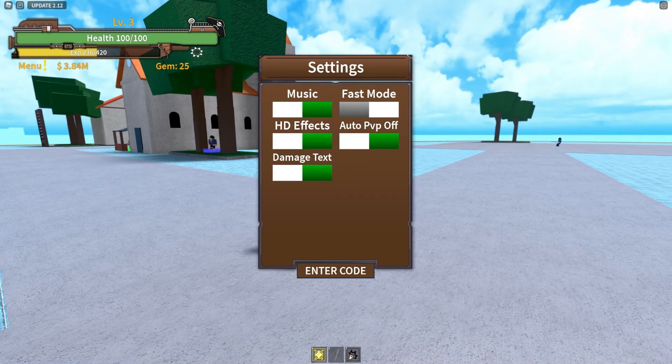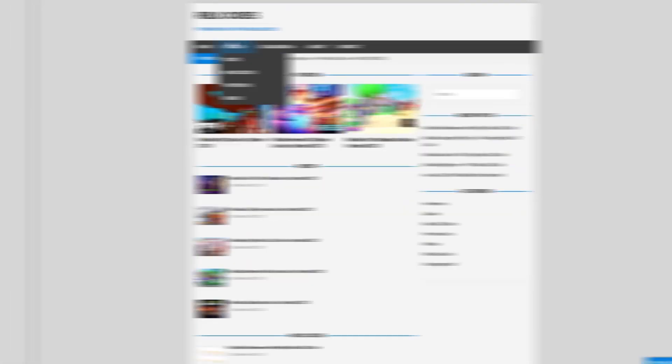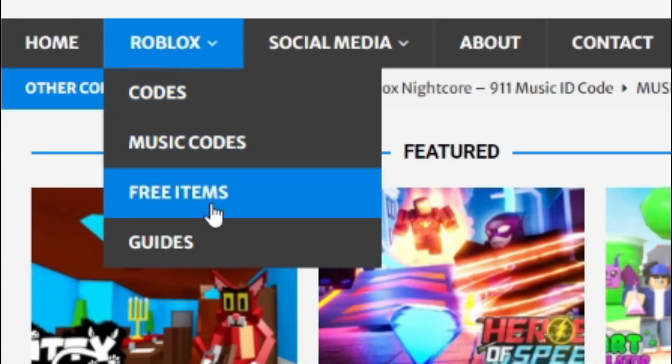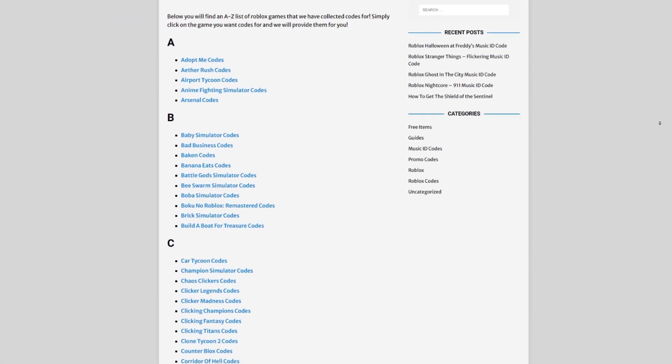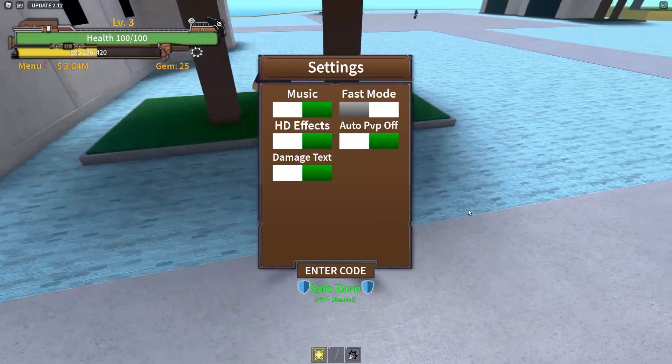Are you guys fed up of watching each of your videos for Roblox codes? Well I've got a solution for that — rblxcodes.com. On the website you can find game codes, music codes, and guides. There is tons of stuff in there that you guys have to check out. Overall we cover codes for every 300 Roblox games, so if you guys need a code for a game, it will be there.